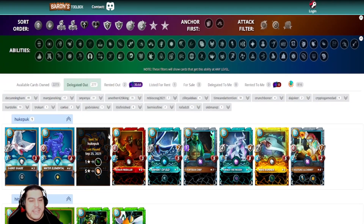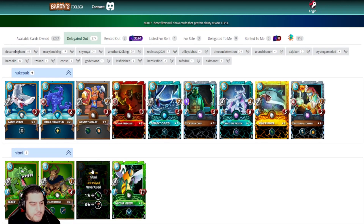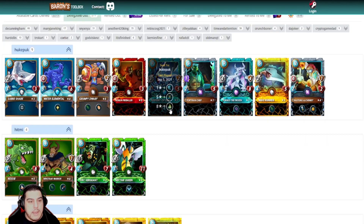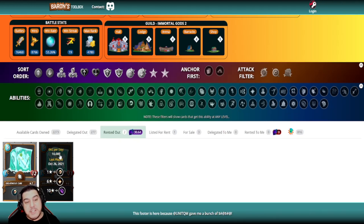We can scroll through these cards and see precisely when the player last used each card. For instance, this card here has never been used, so that allows us to decide whether to undelegate it. The same goes with rentals — we can look at our rentals and make informed decisions. If you see that the player renting hasn't used the card for ages but is still paying rental costs, maybe you could be a good person and cancel that rental, as they may have extended the period and forgotten about it.